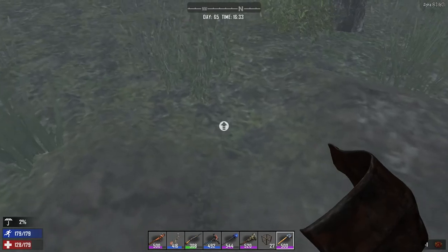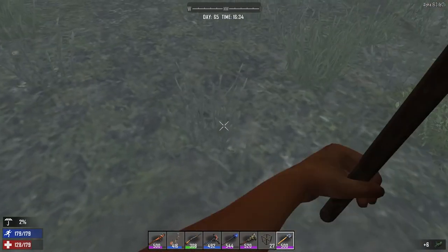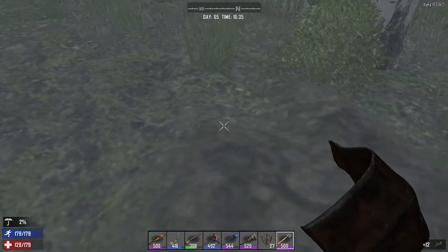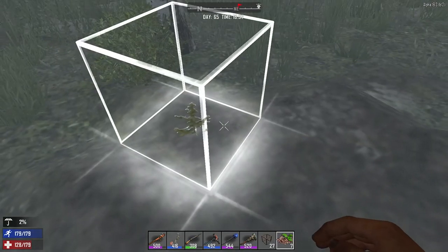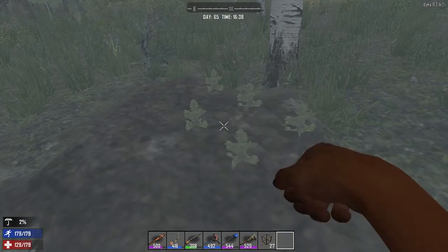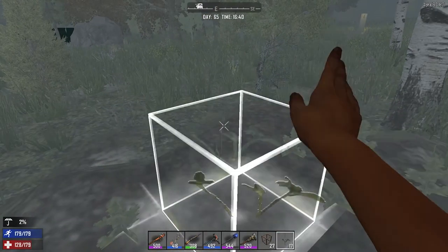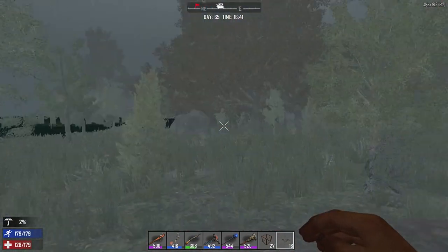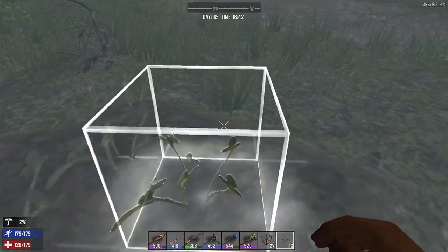So this is all there is to gardening — make your seeds, make your fertilizer, till up some spots, and plant. Easy, simple. It's kind of a silly thing to make a video about, but if you don't know, you don't know.